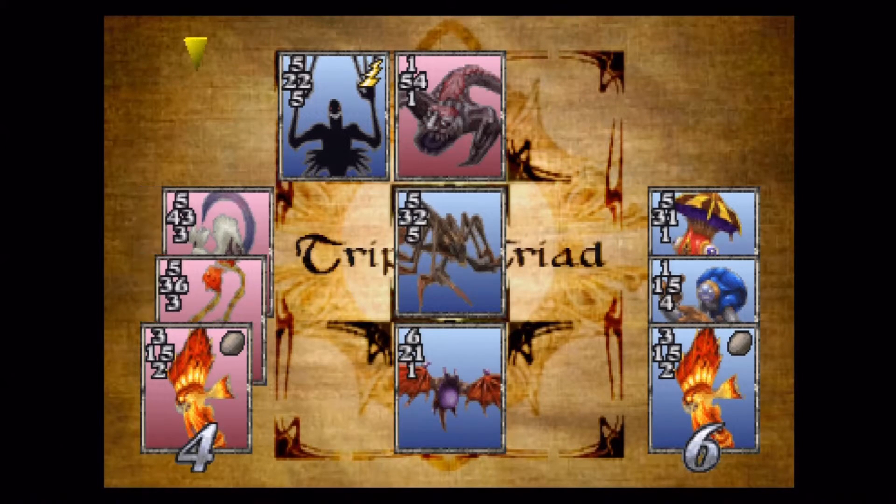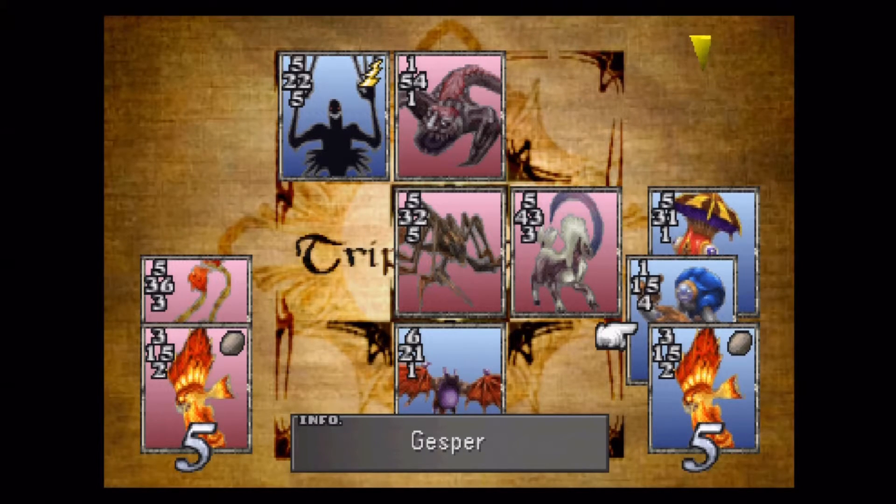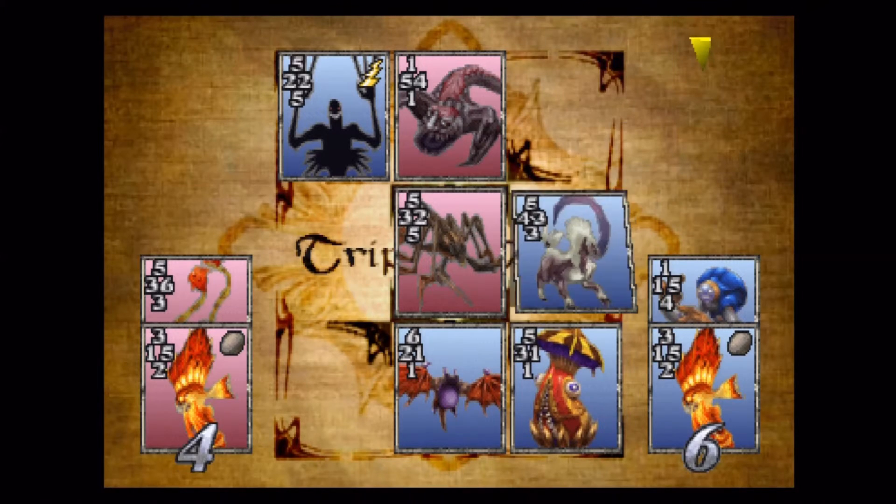The rule will every once in a while swap back to One, which is a little annoying, but you can generally get people to swap the rule back pretty quickly. I would say it's a good idea to use the Fungar on the bottom right-hand corner at this point. Yeah, the Fungar on the bottom corner would be okay.